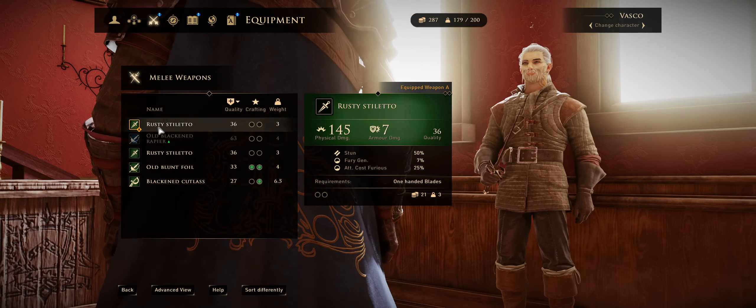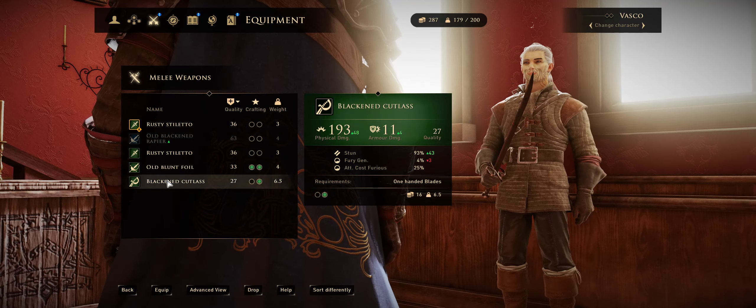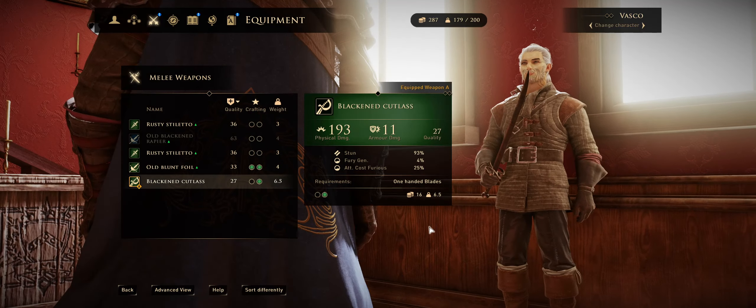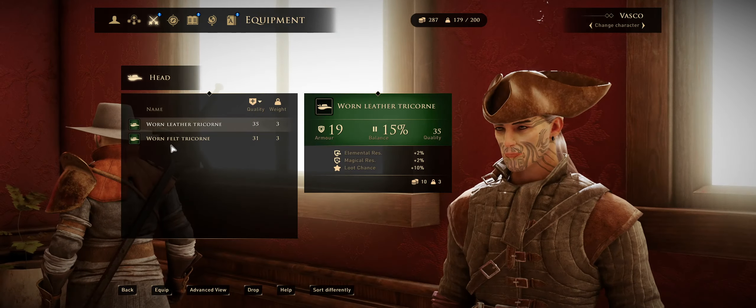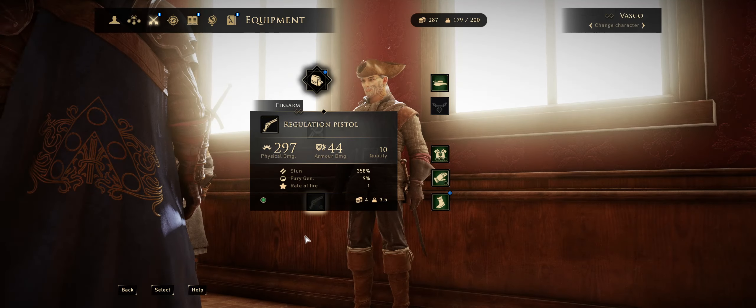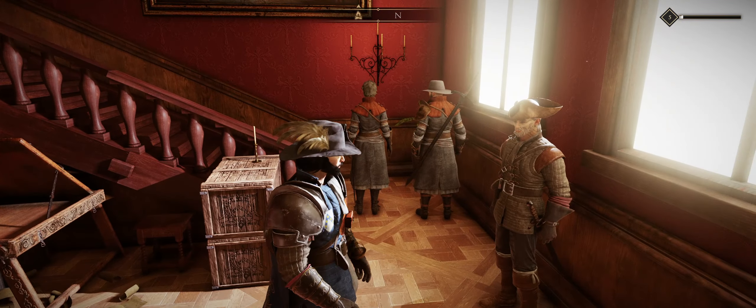He's got this rusty stiletto — I think the Black and Carass is what I had on him. Just trying to make sure that if I swap to him he has some stuff on him. I'll put this worn leather tricorn on him.